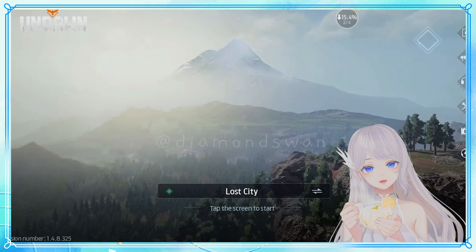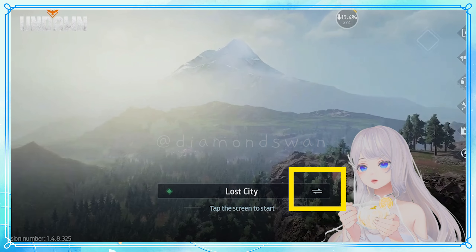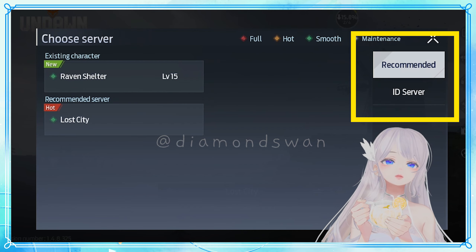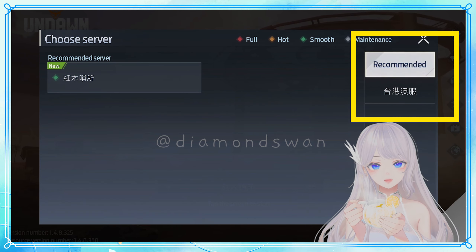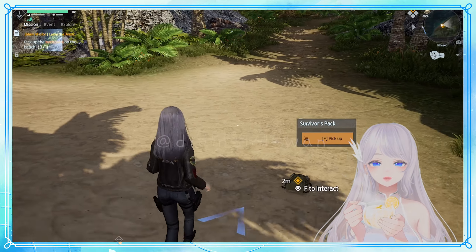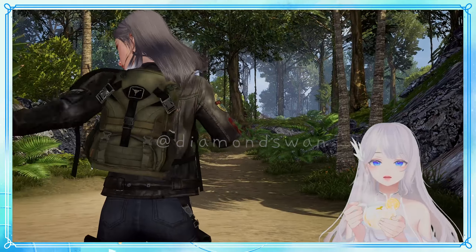Once you've successfully joined a server, you can double check if you're in the right place — just click the arrows next to the server name and you should see the initials of the country that you have just joined. Now you're all set to enjoy the game on the server that you desire.